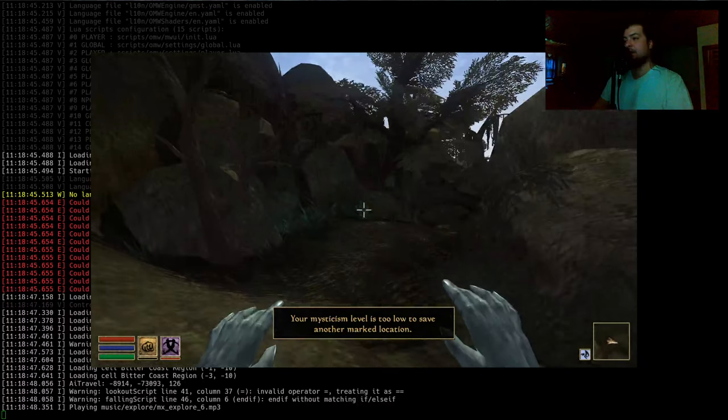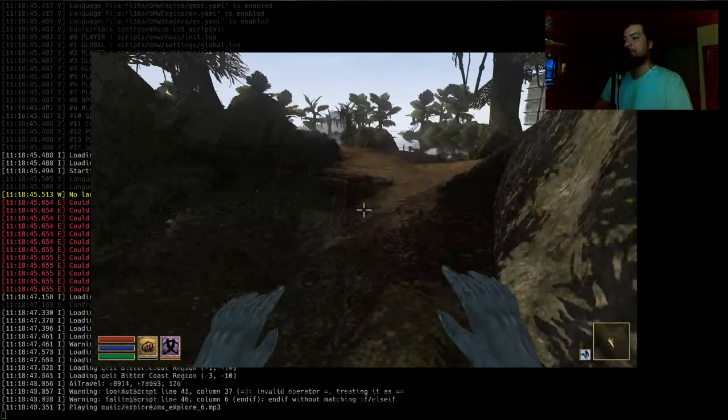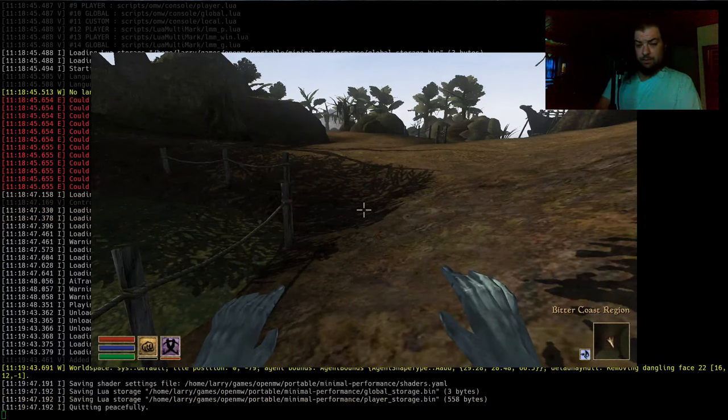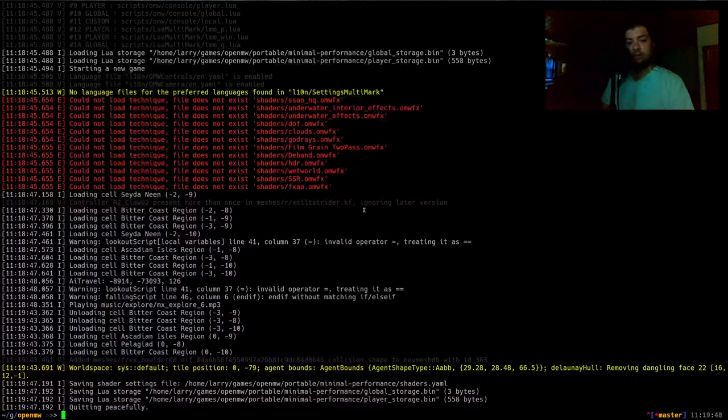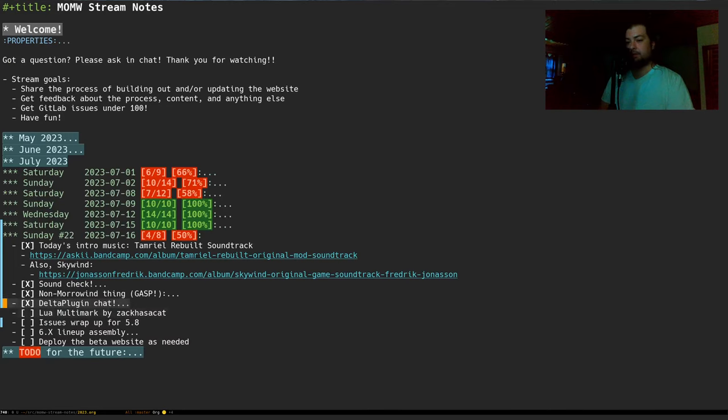We're not going to look at this code right now, but I'll chat up Zach about that after the stream. In theory, you can set however many marks you want to start with and how many you get per however many points of mysticism. I think it's pretty cool — nice sane default, and you can change it however you like with the settings menu. Thank you again to Zach for that one.